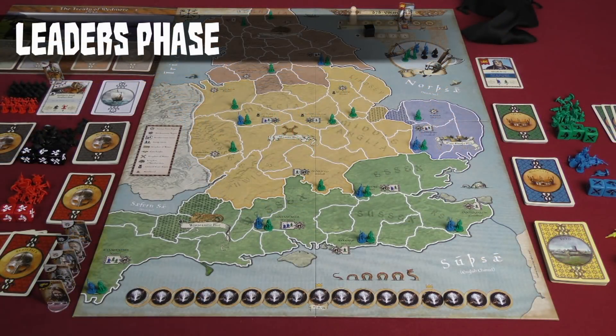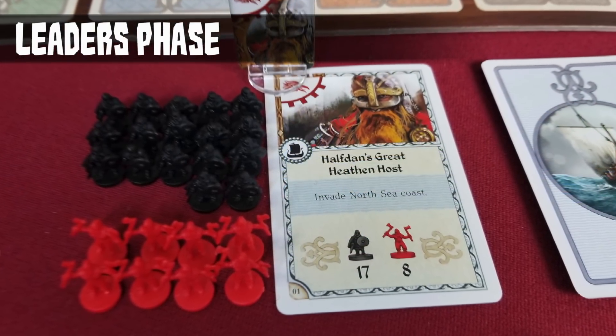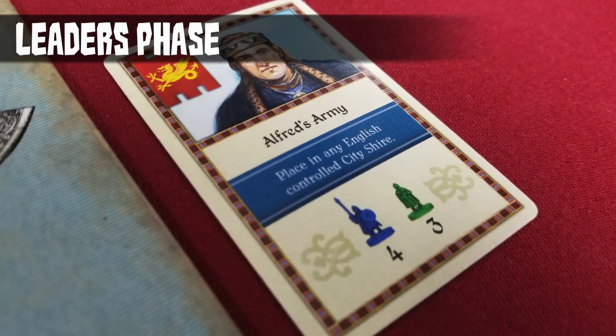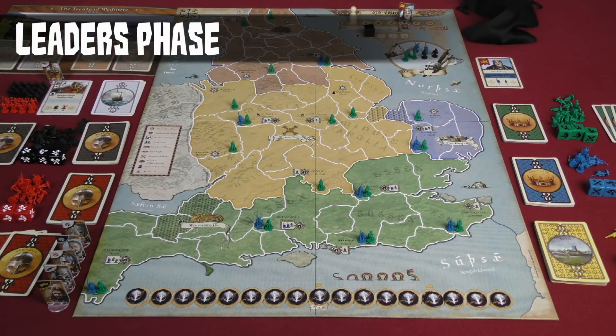During the leader phase, the different factions are able to use their leaders on the board and move the armies listed on the leader's card around the board and battle with them. The main restriction is that the faction whose turn it is must have at least one of their own models in the army to move it. So if Thane wants to move an army, there has to be at least one green model in that army; House Carl needs at least one blue model.